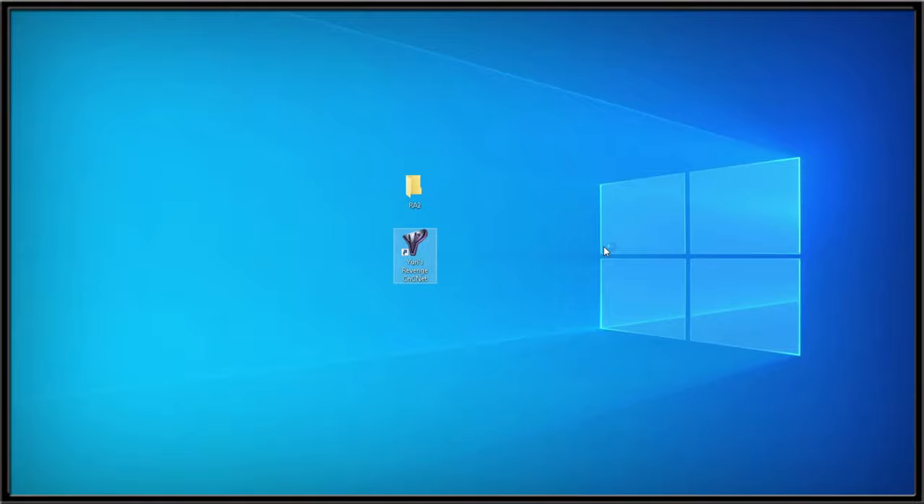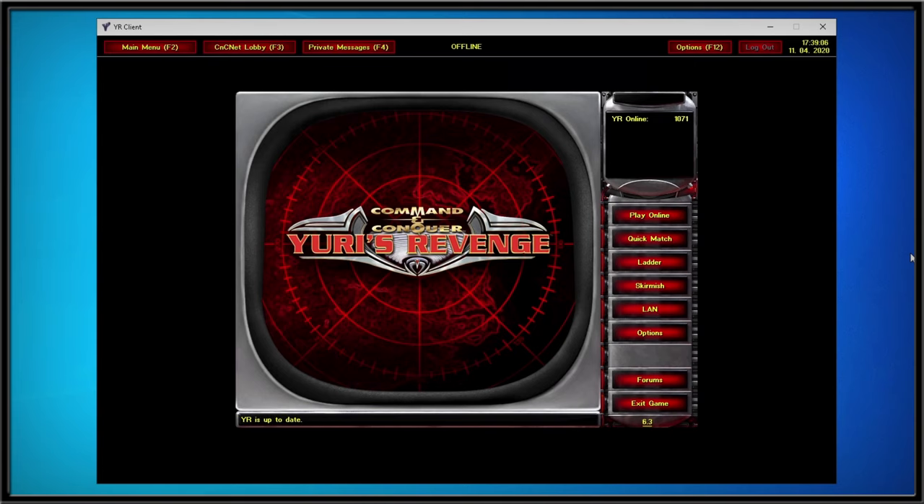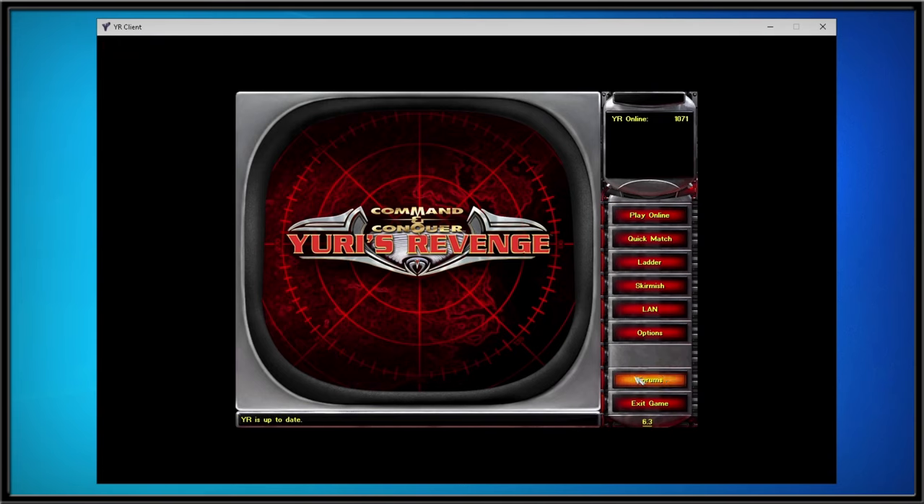Once you've completed the installation, a shortcut on the desktop enables you to play online Skirmish matches. But you can also use the original Red Alert 2: Yuri's Revenge shortcuts to play the single player or Skirmish games there.